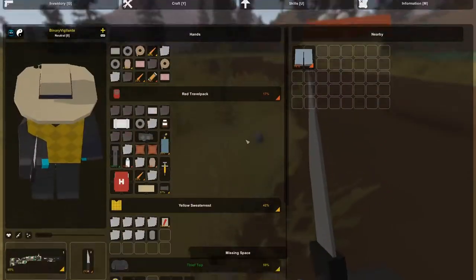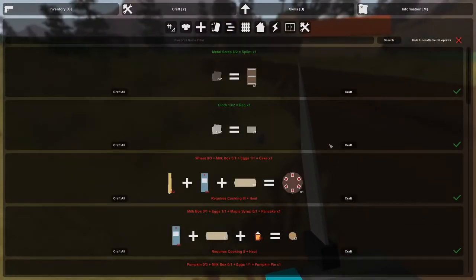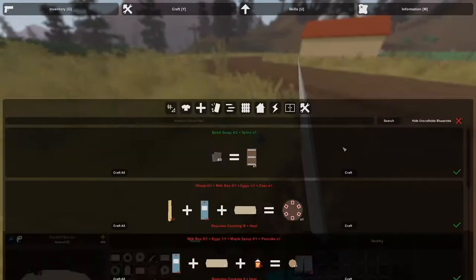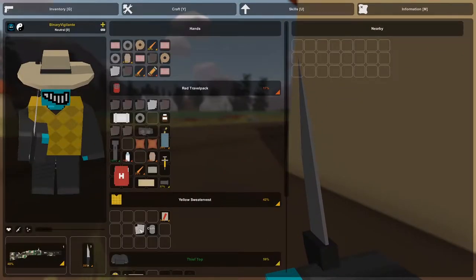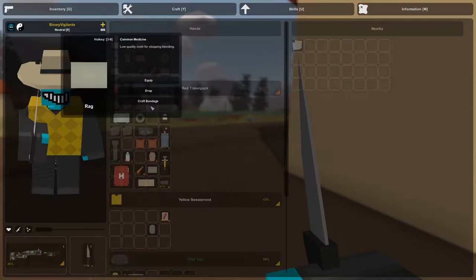Okay, again, inventory management. I'm gonna head into here. I'm gonna craft a bunch of rags, I'm gonna make a bunch of dressings just like that. I'm gonna pick these up — salvage. I'm actually going to drop that one cloth because that's just annoying to have right now.